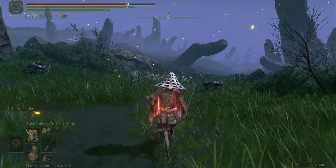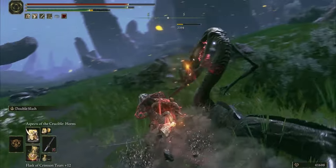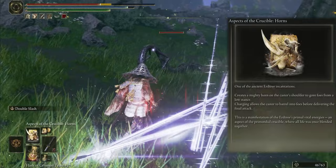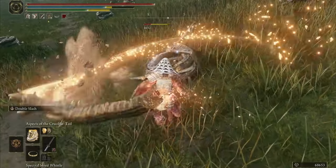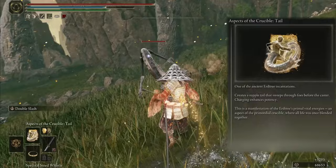Okay guys, for spells we have four options. For the first one I choose Aspects of the Crucible: Horns, to rush the enemy with the horn and deal massive damage to them. The second one is Tail — you deal damage with Tail, but if you charge it you can deal damage twice.